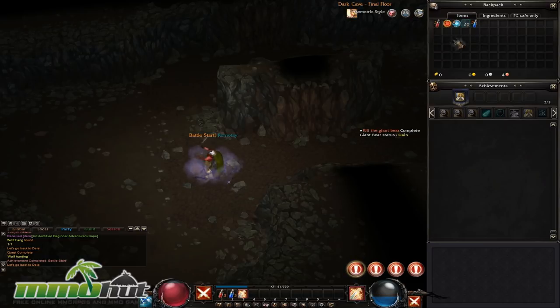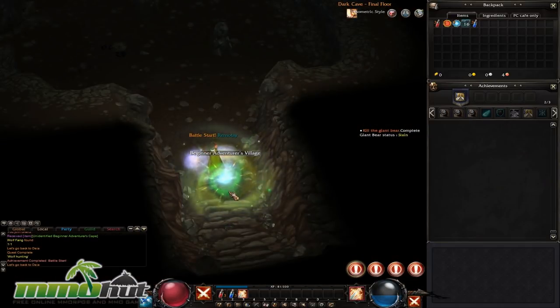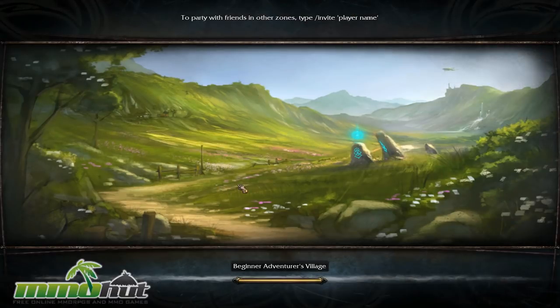My anchor stone brings me back to my bind spot — kind of like a town portal or teleport scroll. It actually brings me back to the beginning of this dungeon, which wasn't really necessary since it was only about five steps away.